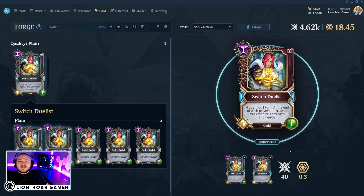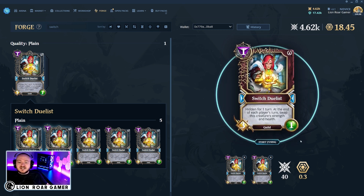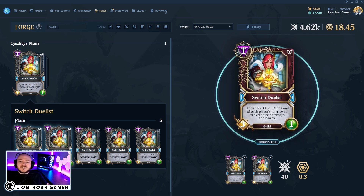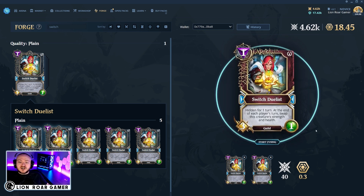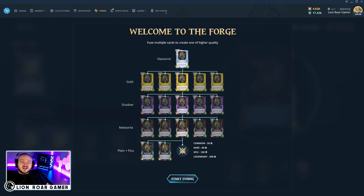Once you have everything you need, you only need two of the plain cards to make a meteorite NFT, along with your Flux and Gods. The Flux and Gods cost is going to change depending on the rarity of the card. It takes two plain cards to make the meteorite card, but it takes five meteorite cards to make a shadow card, then five shadows to make a gold card, and then five gold to make diamonds. So it's going to take a whole lot of fusing and a whole lot of cards to get the highest quality, most expensive type of card.